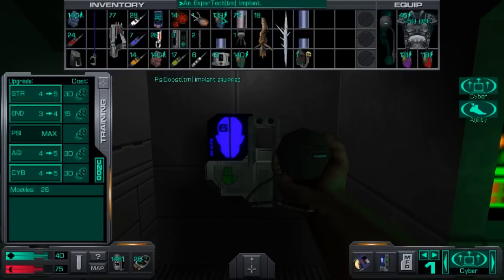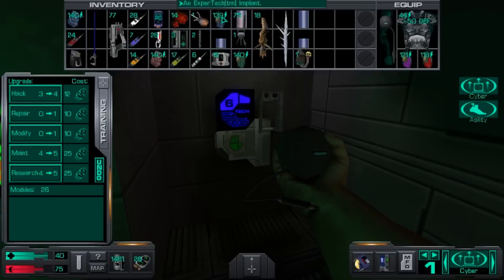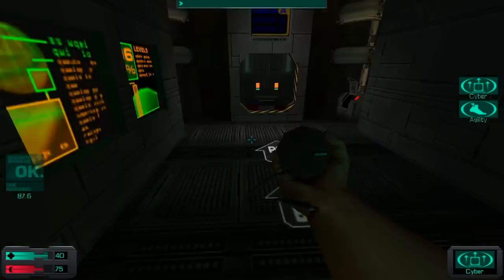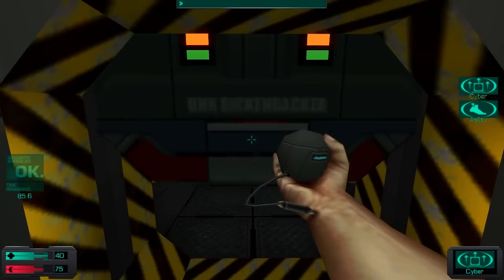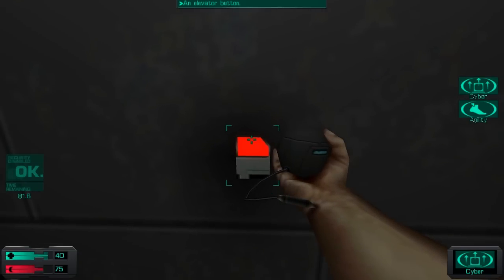Even if they end up exploding in your face in the process — though most people will usually just save and reload if they mess up. So that's it! We are finally done with pod 1 of the UNN Rickenbacker. The worst of this ship is now behind us, and the rest is definitely going to be a whole lot shorter and more straightforward.